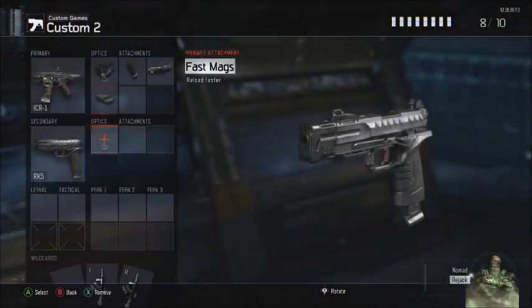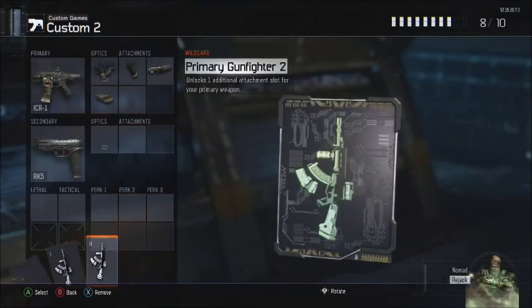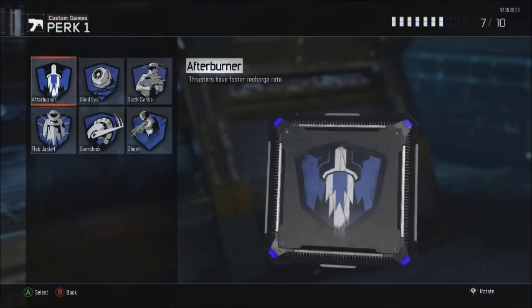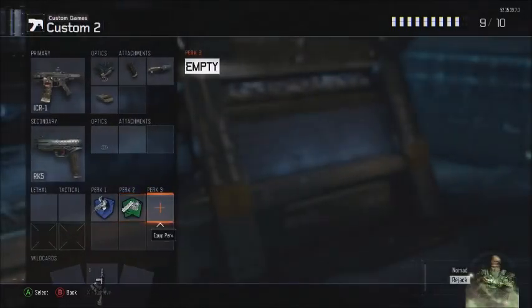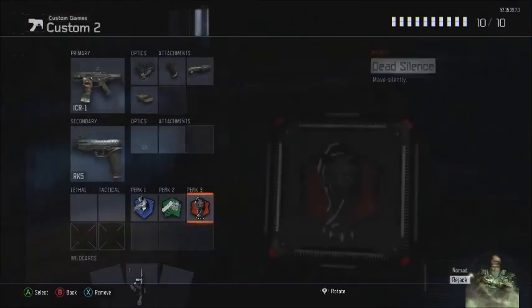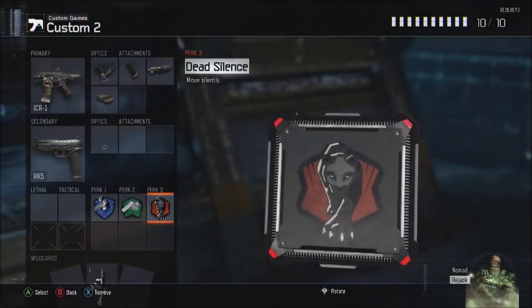We're gonna put on Arc F5. We only have Ghost, Fast Hands, and we're actually gonna leave out perk 3. We're gonna add on Dead Silence in there as well.